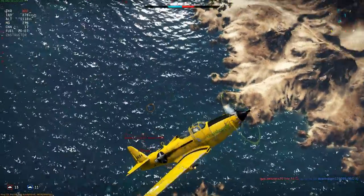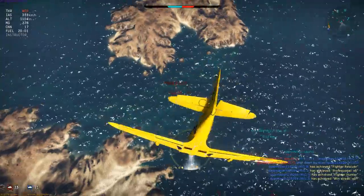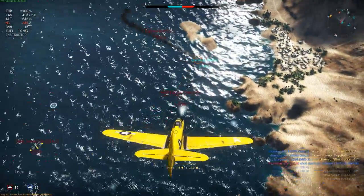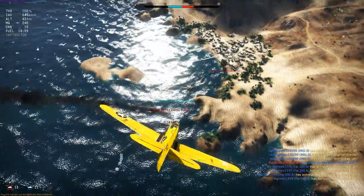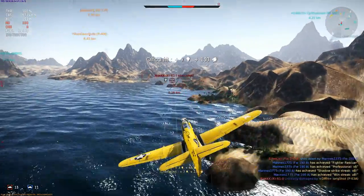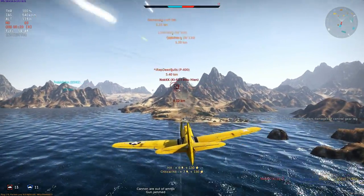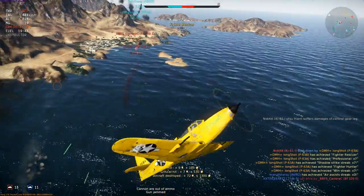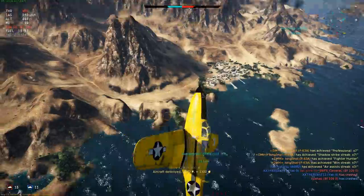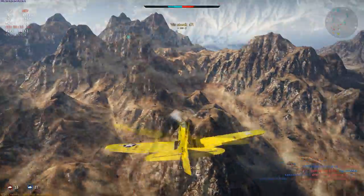Despite landing a couple of shots I'm again let down by dud cannon shells or hit registration sparks instead of ripping off his tail. The unreliability of the cannon will be a real test of your patience and discipline at lower altitude, where targets are generally moving faster and dodging around, making it difficult to land shots in the first place — let alone getting hits and not being rewarded for them. Indeed I've lost patience here myself, sat on his tail, jammed my cannon, and shot him down with 50 cals while heading directly into oncoming enemies.